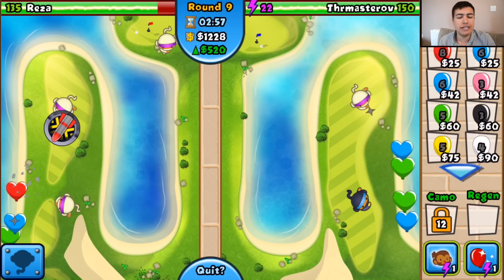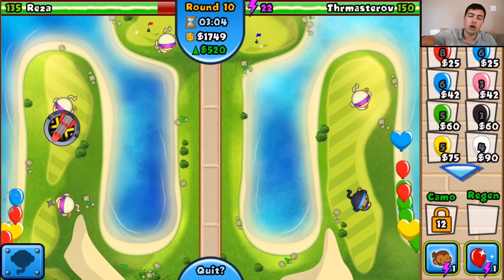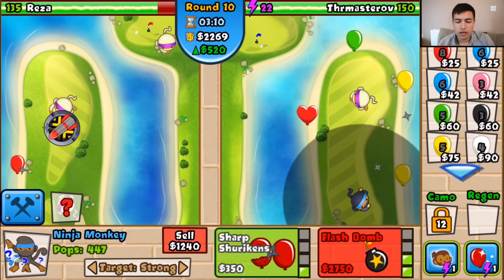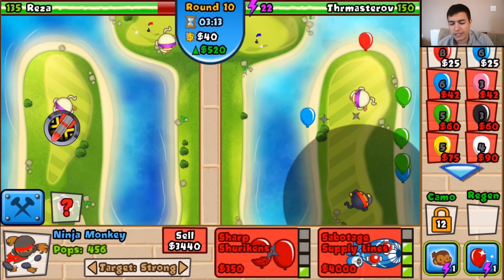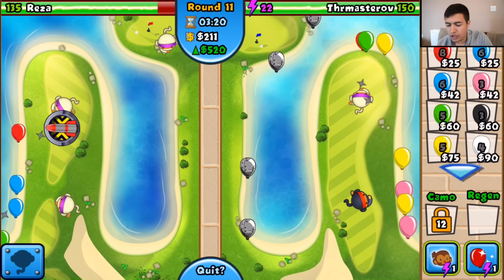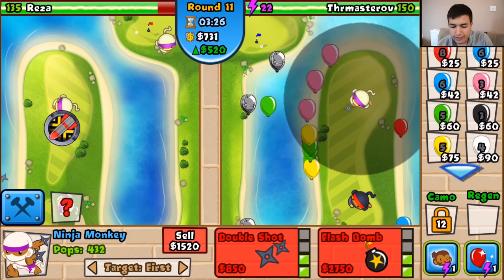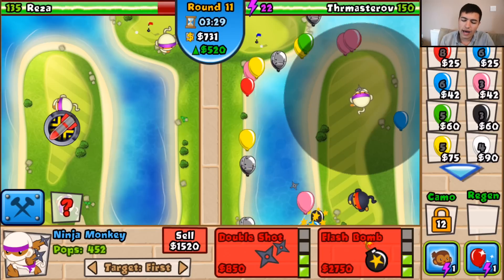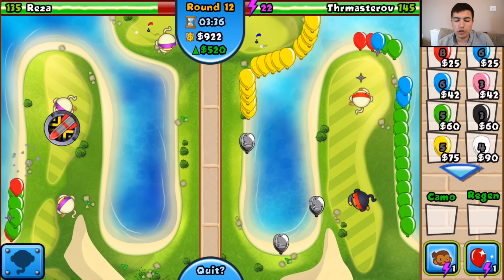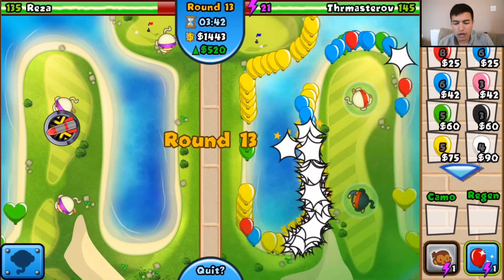I'm going to get up to distraction just in case I fancy sending a balloon back. We need another grand for flash bomb, which is only two lots of what we've got because we've got loads of eco. We've got flash bomb — wicked, that's sorted. As I did that, he sent me lead balloons, so there wasn't actually any better timing than that. I can get this guy up to double shot as well. Someone's sneaking through on our side though, so we do have to be a little bit more careful. Those balloons aren't an issue for us now.